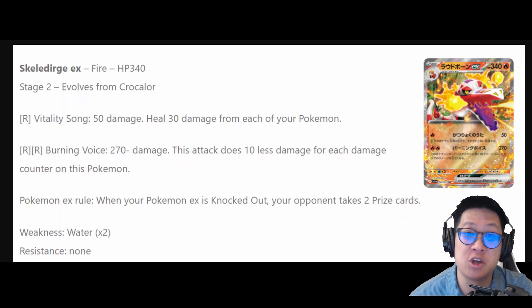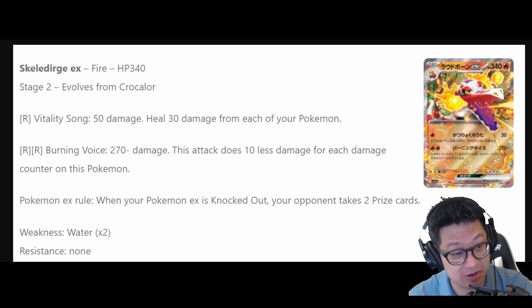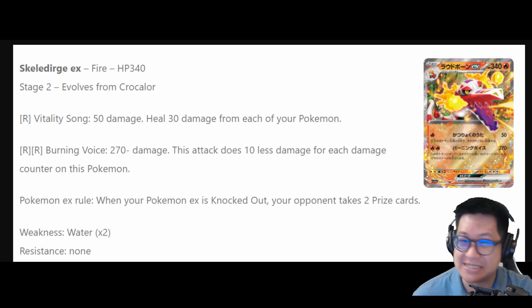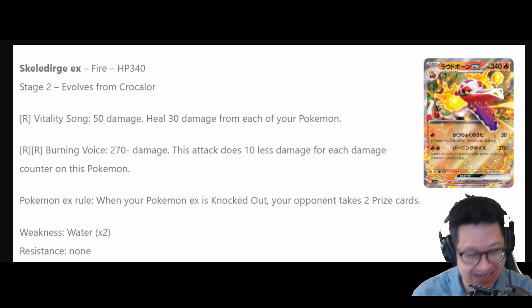So Skeledurge has 340 HP. You probably cannot KO this no matter what. Its energy cost is very good, only 2 fire energies. And the damage — whoa — it is taking out something in one shot. 270 damage, easily boostable.